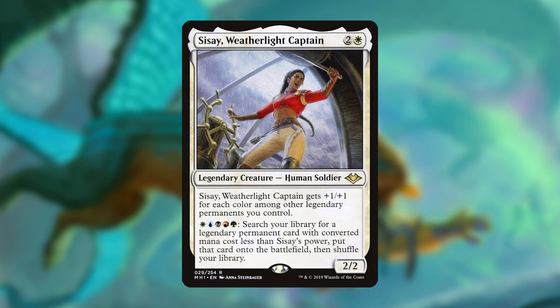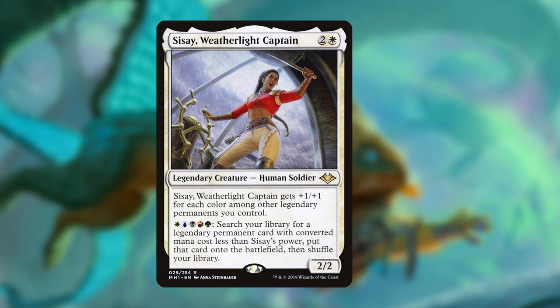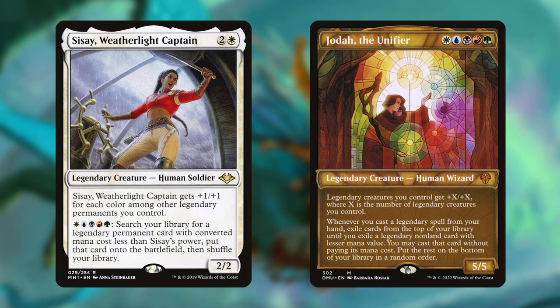Sisay's activated ability allows you to search your library for any legendary permanent and put it directly onto the battlefield, with the only restriction being its mana cost has to be less than her power. However, this restriction almost never affects gameplay. For one, she gets +1/+1 for each color among other legendary permanents you control, and Jota's first ability pumps her even further. Even if you only had Sisay and Jota on your battlefield, Jota has all 5 colors, which immediately makes Sisay a 7/7.